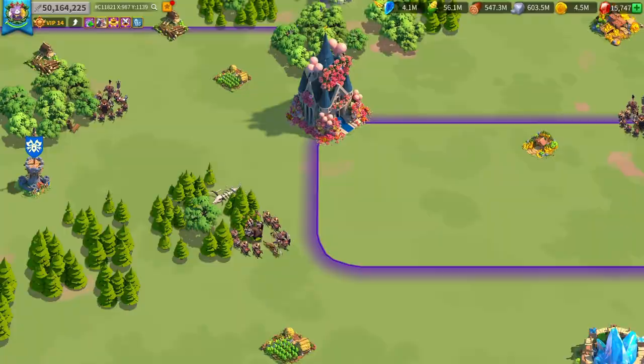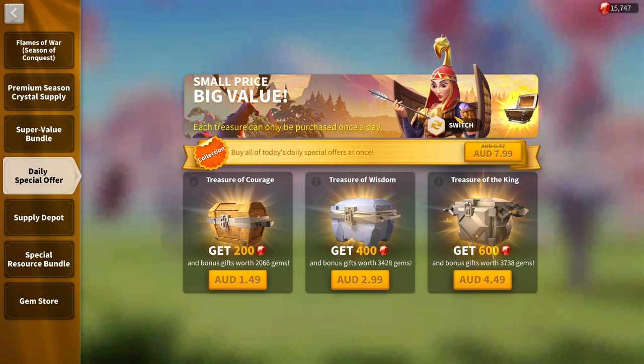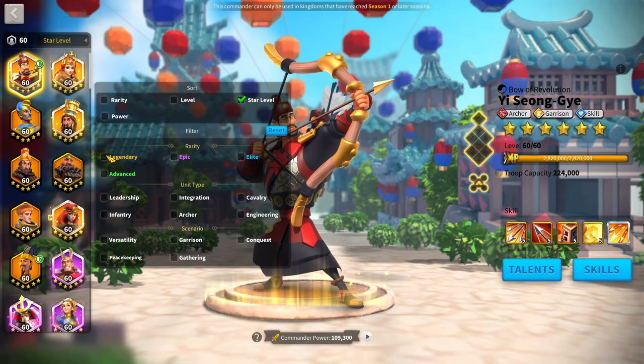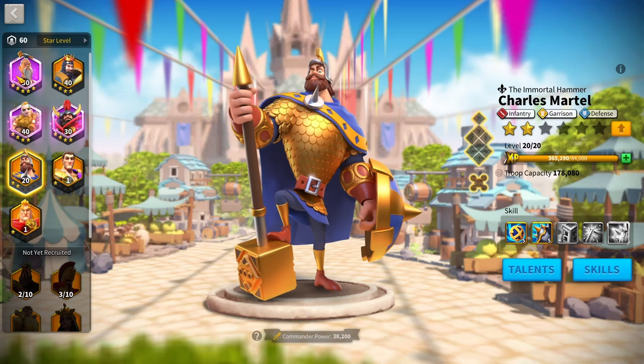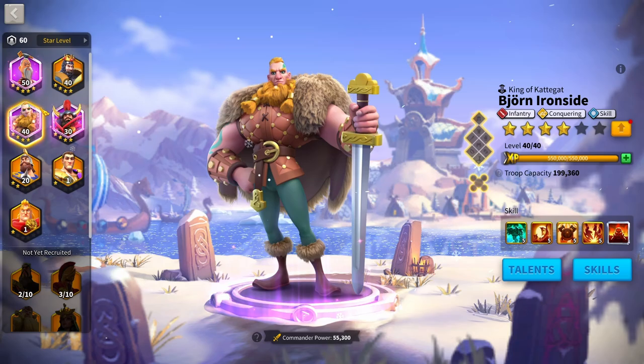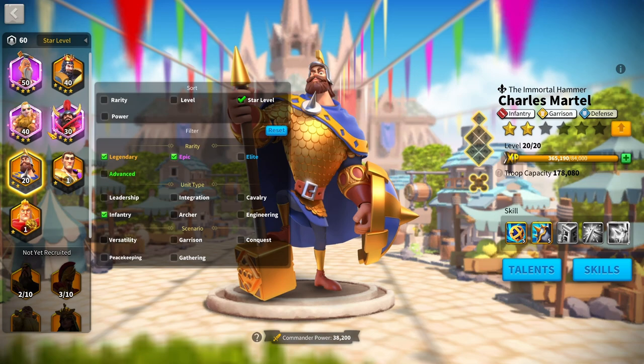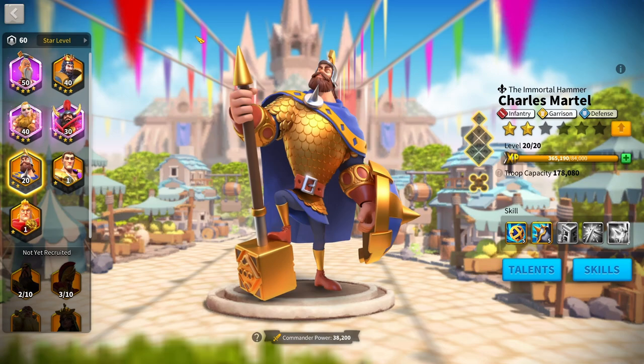For KVK 1, most infantry players will have some level of Charles Martell, either through daily bundles or lucky gold chests. A 5-1-1-1 Charles Martell is probably better than Bjorn Ironside for the field, so I'd run Charles Martell with Sun Tzu — that's a really good march that will trade amazingly. Bjorn Ironside and Sun Tzu is still an option. If you have a Richard, Richard with Sun Tzu does better than Charles Martell with Sun Tzu. For two marches, run Bjorn Ironside/Sun Tzu and Richard/Charles, or run Sun Tzu with Richard and Aethelflaed with Charles Martell.